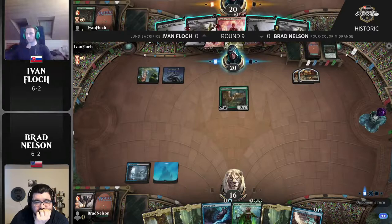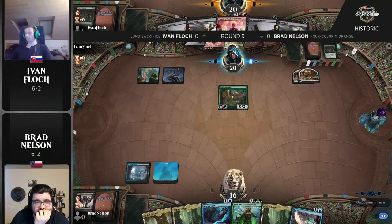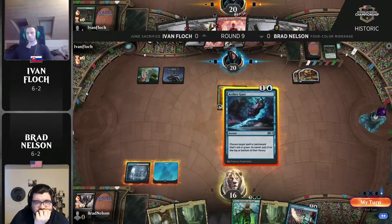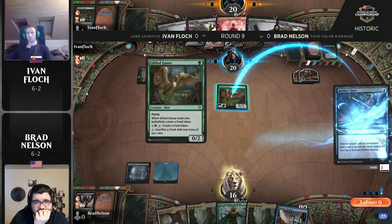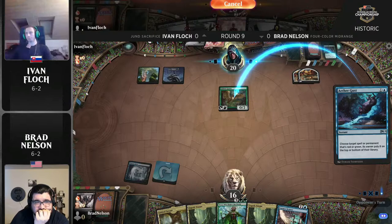It's not the nine lives deck like we saw yesterday — we just don't have any answers for it. Some of the answers from Kaladesh have come in the form of Fatal Push and Chandra Torch of Defiance, which is in hand there, though Brad does have the Aethergust. Brad is one of the best standard players of all time and the second best magic player in his family, high accomplishments. But this isn't standard — it is historic.